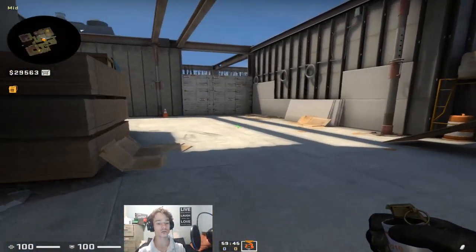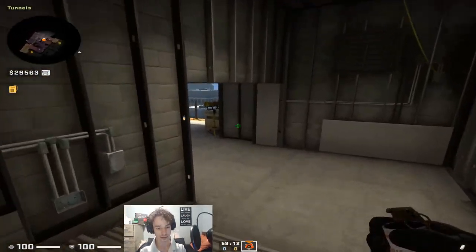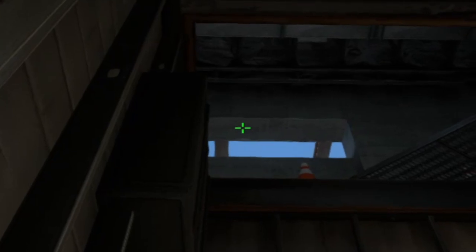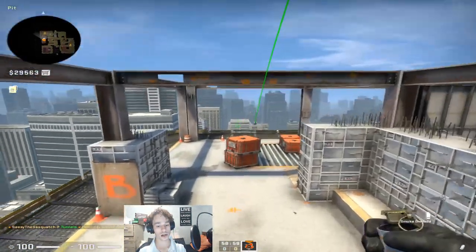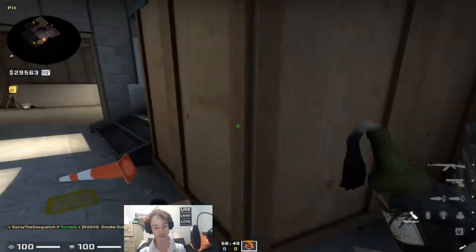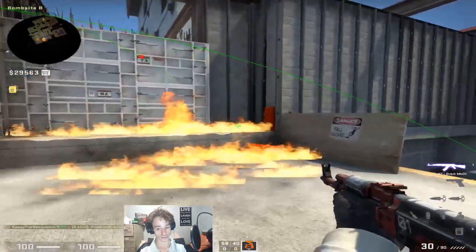Those are all the smokes for the middle position. Now let's go to the B bombsite. First off, come in here, aim at this dot, find this dot up here, aim right to it, land your crosshair over it, have a decent distance between it, and just left-click throw. That will smoke off the cross side, which is obviously right cross the side. The next molly — coming into this corner, aim at this orange dot, just like that, and it's going to molly in front of the wood there. Nice easy way to clear out that annoying position.